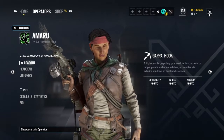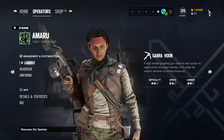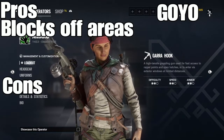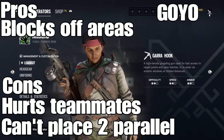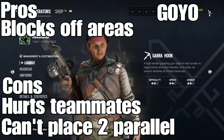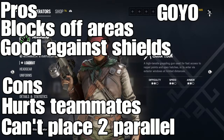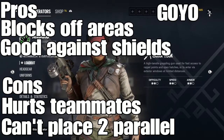In my opinion right now, Goyo is very good for blocking off areas. Your weaknesses are going to be double doors because you can't attach to both sides, and three-speeds might get through your fire. Goyo is really good for countering shields because if shields get close and you shoot it, it goes under them - so it doesn't matter if they have a shield or not.